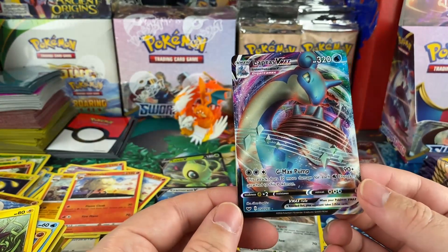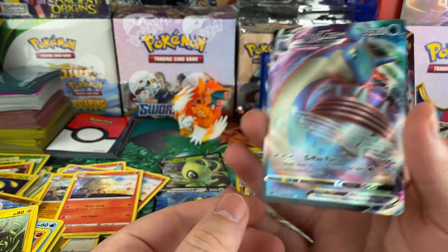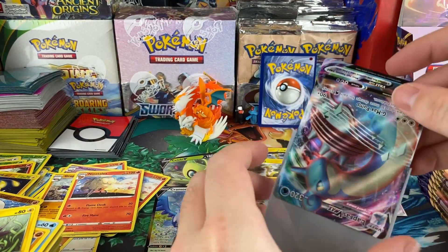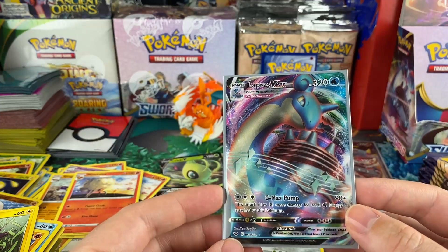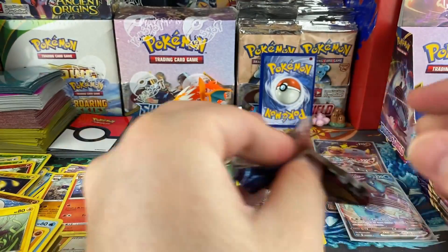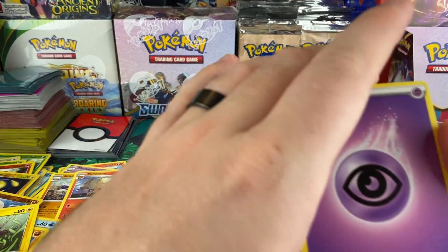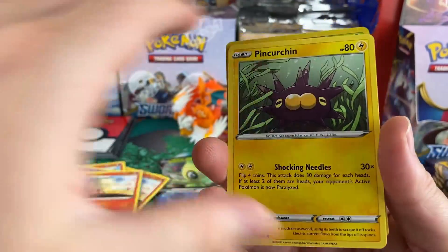Yo, there we go — this is probably one of the ones I've wanted the most and now we got it! It's added to the collection — wow, wow, wow, wow! I'm speechless — the artwork is bomb, the texturing is bomb. The booster box was worth it just for that card right there. It's probably one of the main ones I wanted — it's just a beautiful card. We got ourselves the Lapras V Max! Even if we don't get anything else the rest of these packs, I will be okay with that because that's an awesome pull.